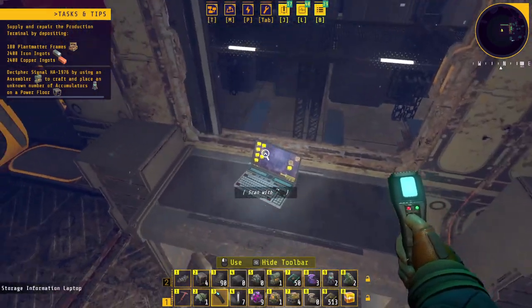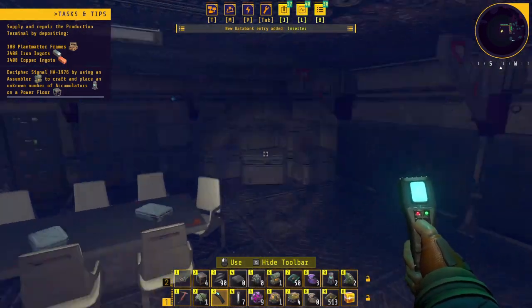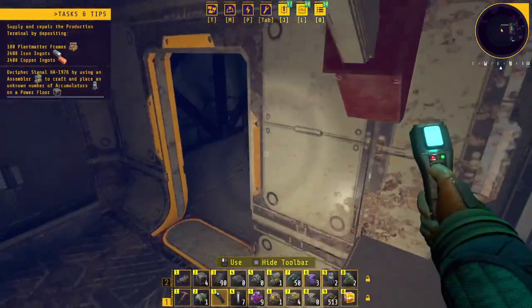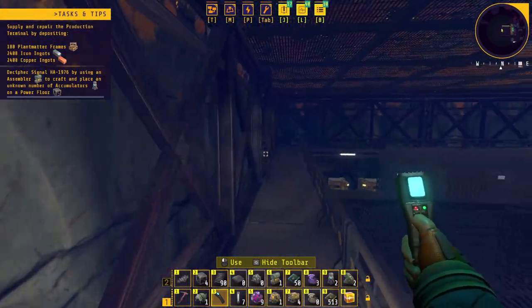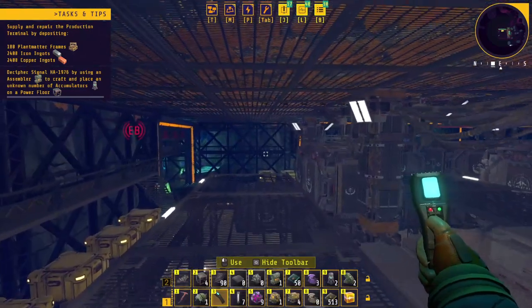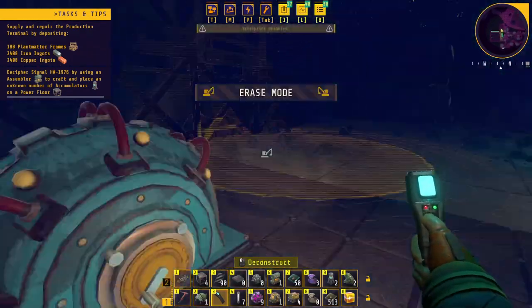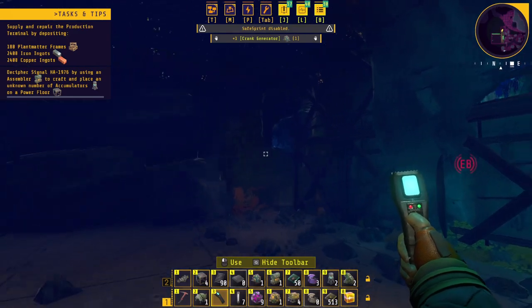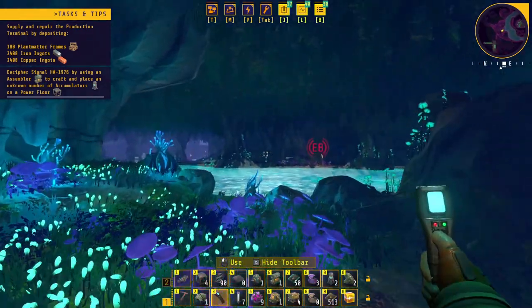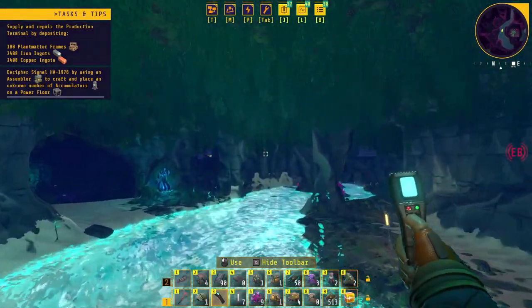We're just going to go ahead and finish doing everything — craft speed two, that's personal crafting. I don't see anything else here and the door is now open. I think that's a good time to call this one. Between now and the next episode I'll see if I can get a better fuel situation set up for the miners. In the next episode we'll go check out the emergency beacon. Thanks so much for watching — if you enjoyed, don't forget to leave me a like, and I'll see you in the next one. Later — I forgot I could fly!